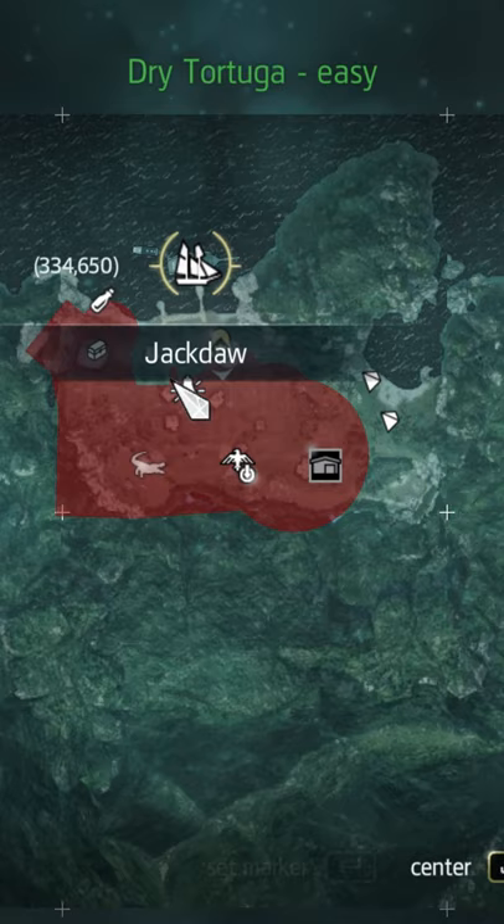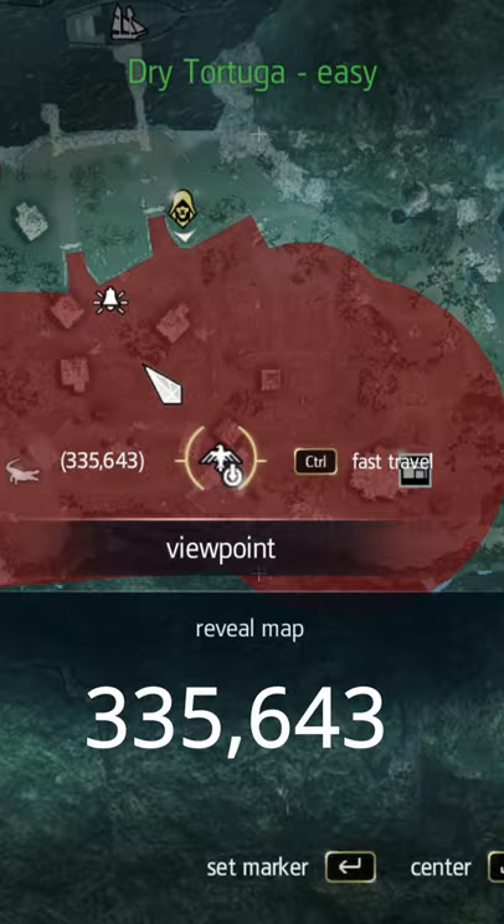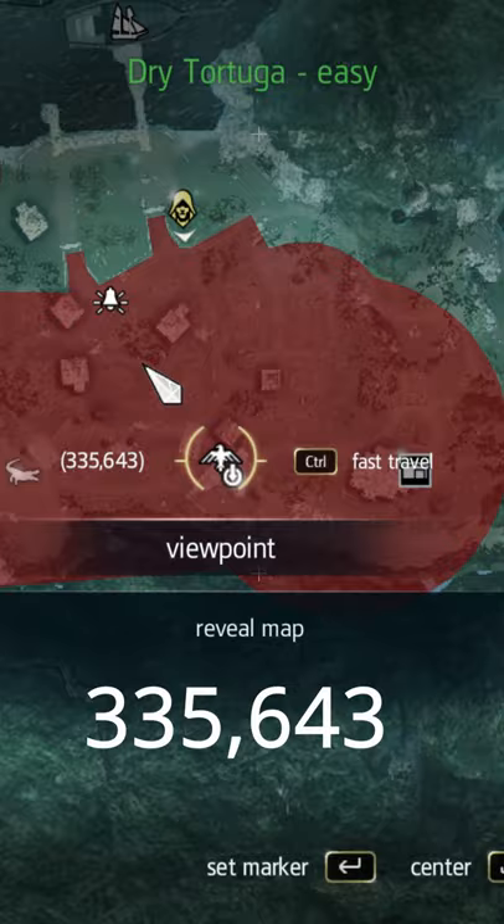This is really simple. All you have to do is find an area with some wild animals that you can hunt and have a viewpoint nearby. I like this location because of the crocodile, and there's a viewpoint right next to it. It's here on the map.